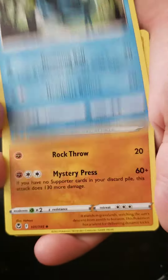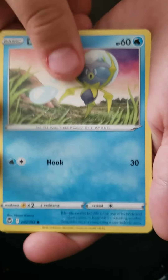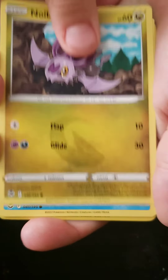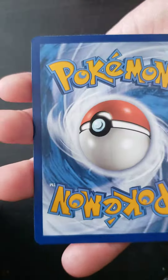Fionn. Aquanade. Stonejourner. Golbat. Dewwiper. Spinda. Feebas. Noibat. Snorunt. Ooh, Passimian Trainer Gallery!